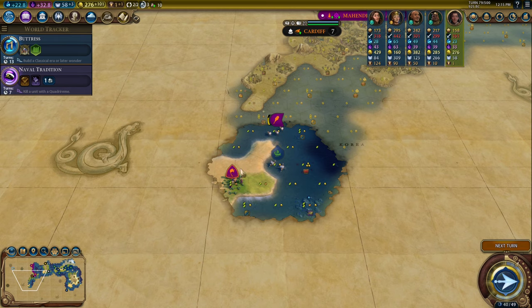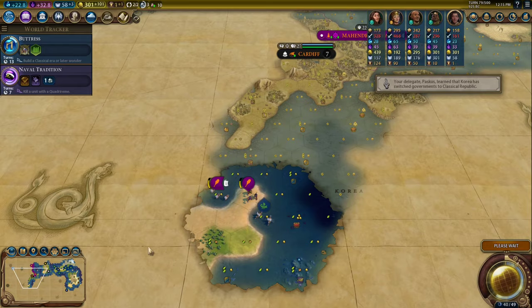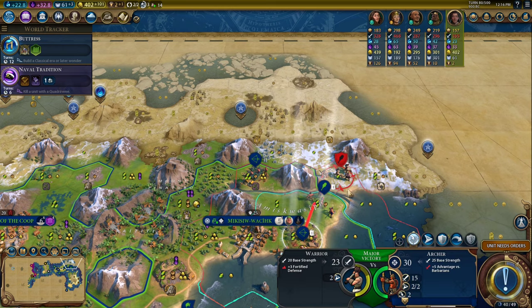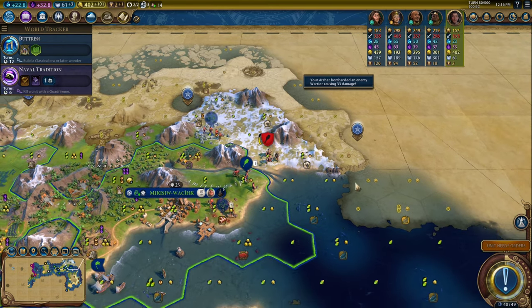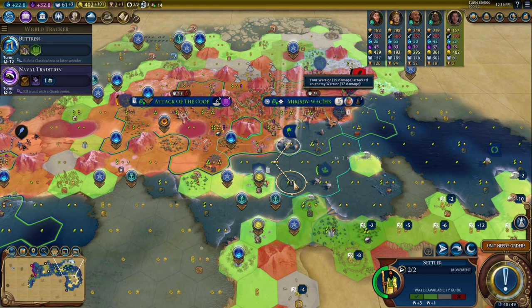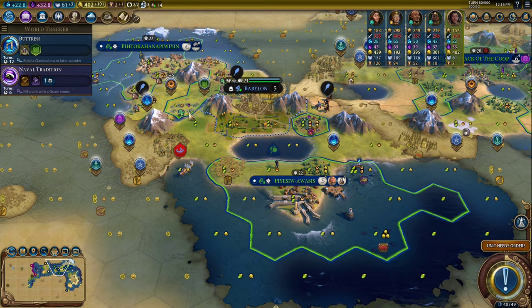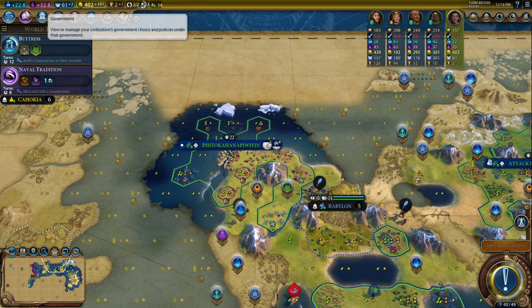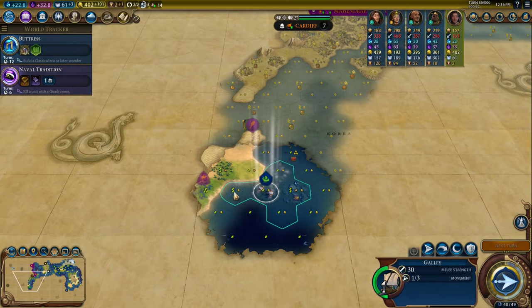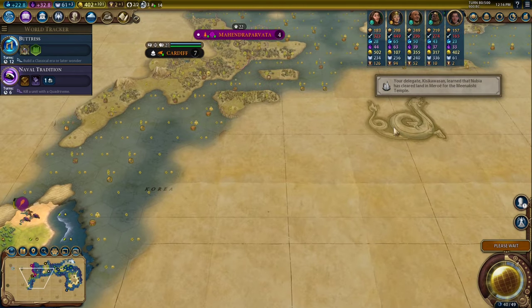One of my weak points as a player is micromanaging battles, which is probably one of the reasons I'm bad at domination. Although I should give myself a little more credit — I have won a couple of domination games on Deity. It's just my worst victory condition. Like the Victoria game I uploaded: it was basically over once I got to that golden age where I got a bunch of extra science. If you get a science lead over the AI, there's nothing they can do — you'll be an era ahead of them and just steamroll their units. Era advantages are much, much more important than anything else.